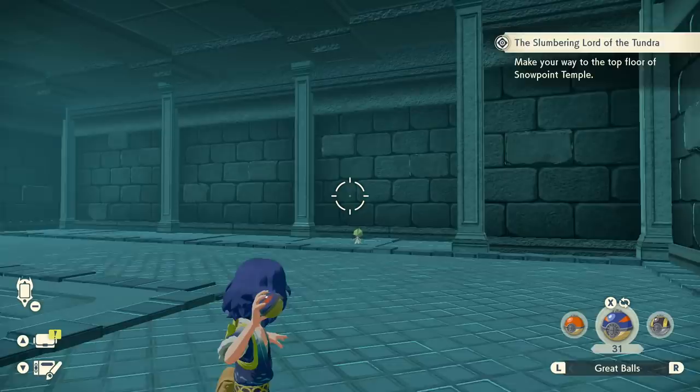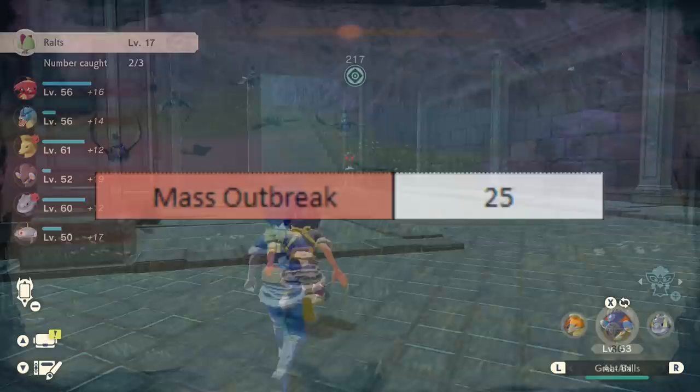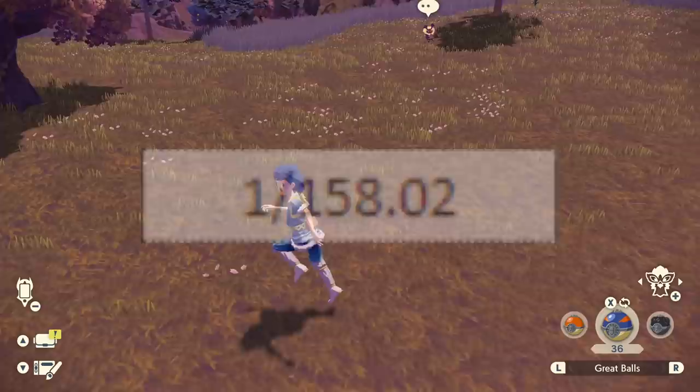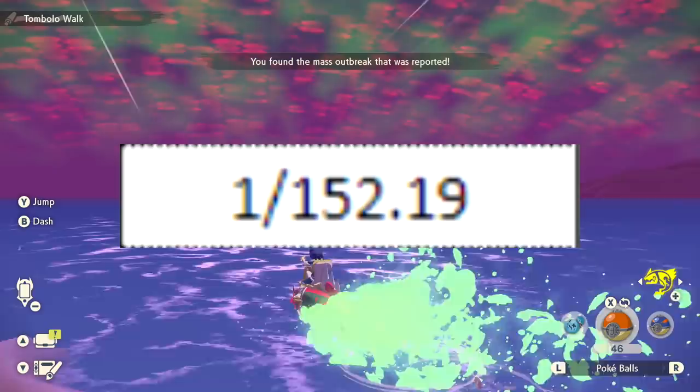But here's the thing — any outbreak you find has 25 extra shiny rolls on that Pokemon. All the methods I just explained to increase your odds are nothing compared to just going to an outbreak and farming it. So with your base roll of 1 and an outbreak, you have 26 rolls for a shiny every time that Pokemon spawns — a 1 in 158 chance. If you make sure that Pokemon has at least level 10 research, that's an extra roll, making it 1 in 152.